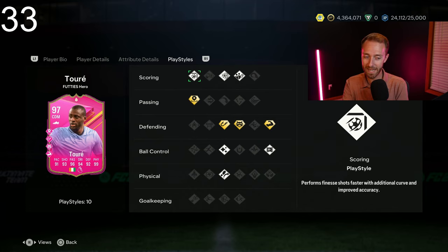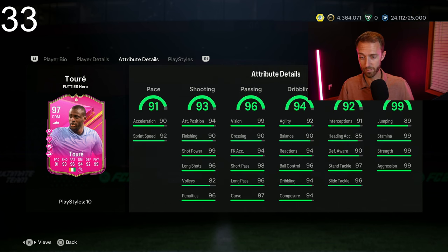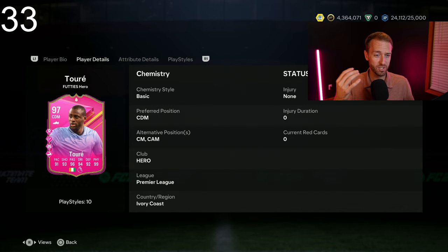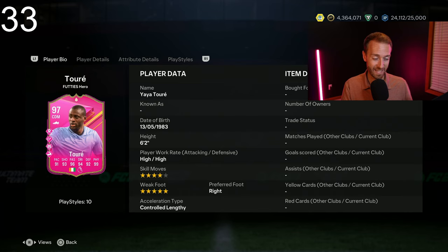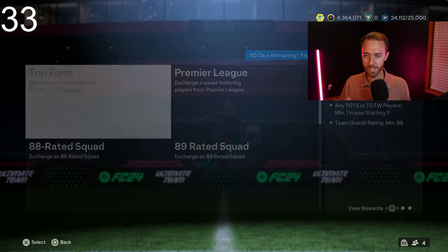When you look at his stats — 99 physical is great, a lot of his stats are in the low to mid 90s, which some people may be a little frustrated with. But honestly, this Yaya Toure is kind of like the Timo Werner we had last week — he's just got that aura, one of those player builds. He's a player in game that plays above his stats. A lot of people have evolved versions of him from his Fantasy FC item, and I think this card is still better than most of those Evos. And he's really easy to do — only 9 squads.